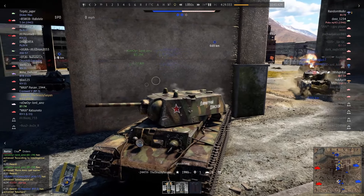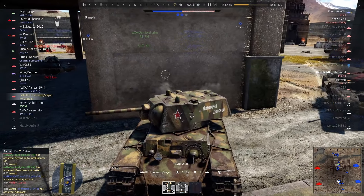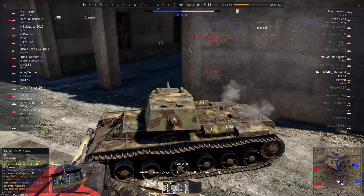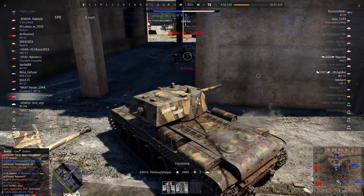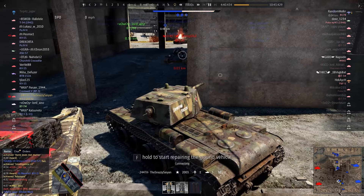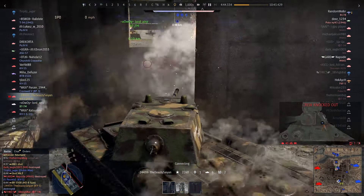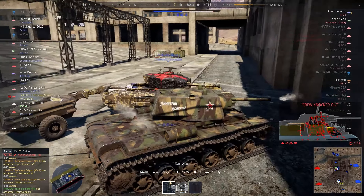A mistake would be driving around this corner flat side-on, so we're actually going to try to angle here. They've taken off our track, but we are still able to traverse around, and now there's no way this T-34 is getting out of this — Churchill Crocodile and a KV-1. Yeah, there you go. Good stuff.